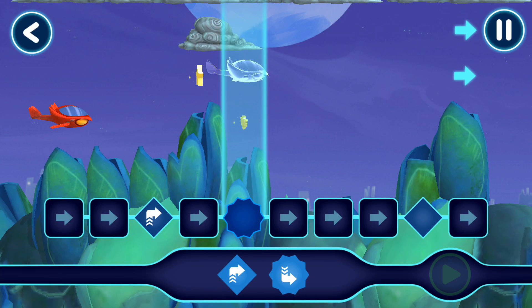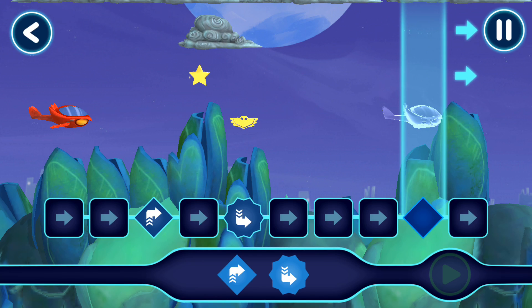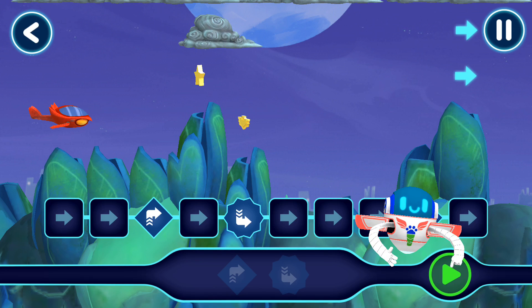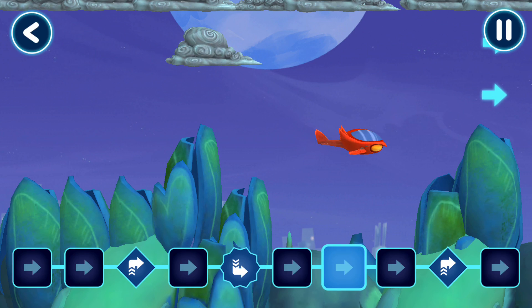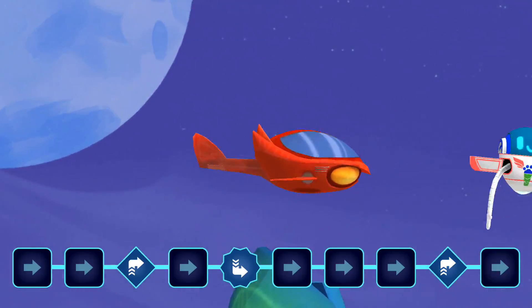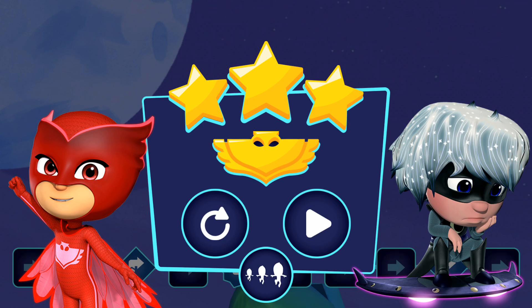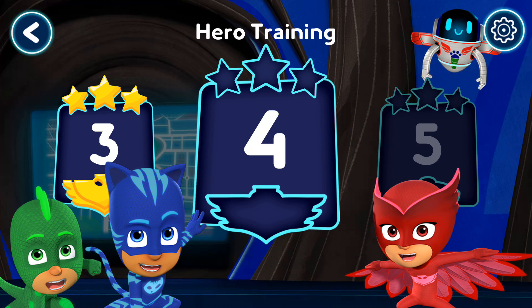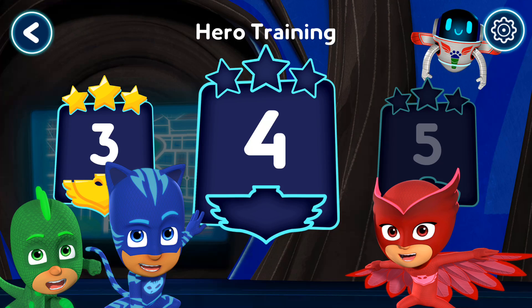Hmm, let's try again. See if you can guide the Owl Glider. Cool! Now, let's see what happens when you tap the play button. Great work, hero. You saved the day. That found all three stars. You got the Amulet. You've unlocked a new level. Let's pick a level to play. Great work.